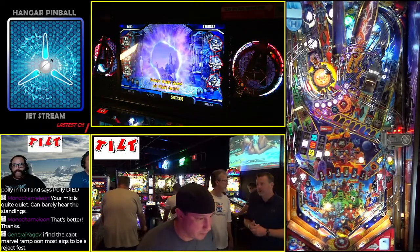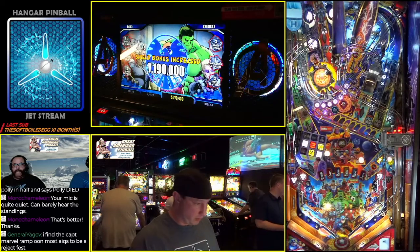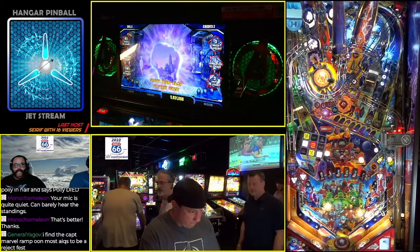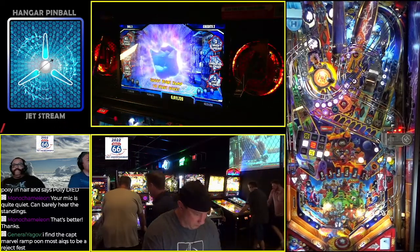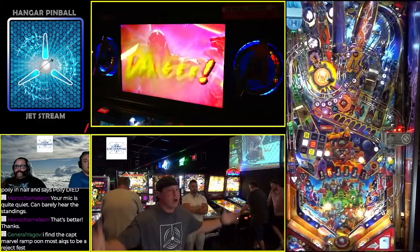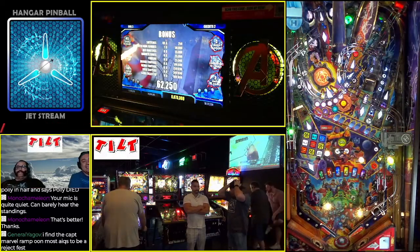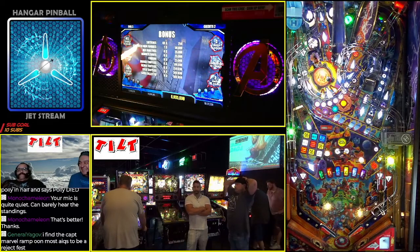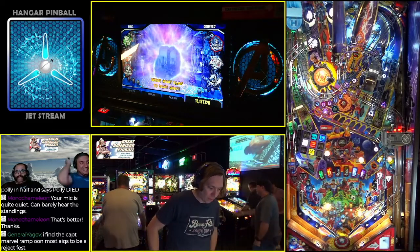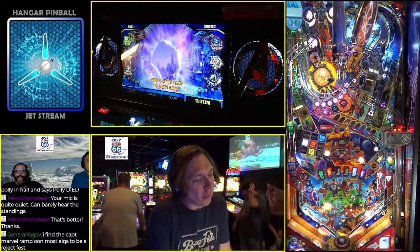Really well done, group one. Mike is up — let's see what Mike can do on his ball three. He's had some ball three magic earlier today on Ripley's. A double danger and a drain at the same time. He's not going to be happy about this — I wouldn't call that magic per se, but it's a little Mike magic. It was some ball three curse — his chances of winning disappeared. So Mike is now sitting in fourth.